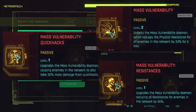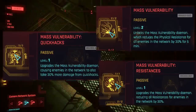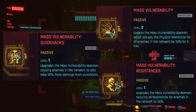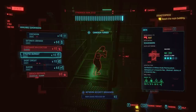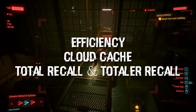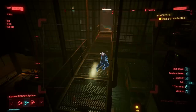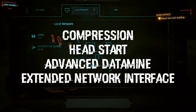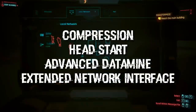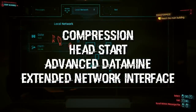The most important Breach Protocol perks are the mass vulnerability debuffs, which greatly reduce enemy defenses and increase your quick hack damage. You'll also want to reduce the RAM cost of various quick hacks by picking up Efficiency, Cloud Cache, and Total Recall. Also, if you want a quick and easy money farming technique, pick up the perks to maximize your eddy extraction from hacking access points. This type of hacking has been slightly nerfed in recent patches,